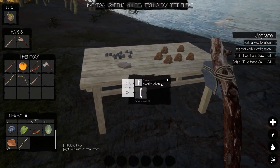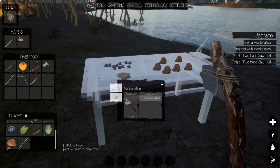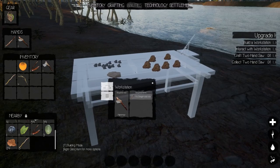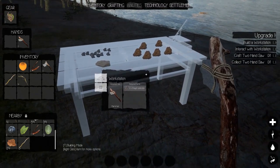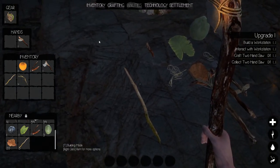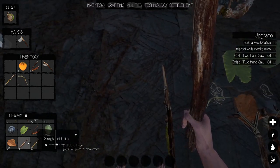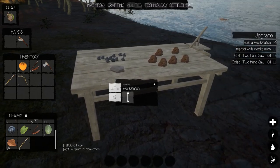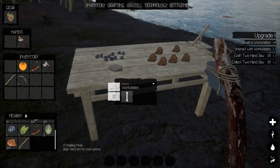Let's hit upgrade — 25 solid sticks. I already knew how much it required since I did the first part off camera. There we go, and two more — we have an advanced workstation now! Build workstation is completed: interact with workstation, craft saw.